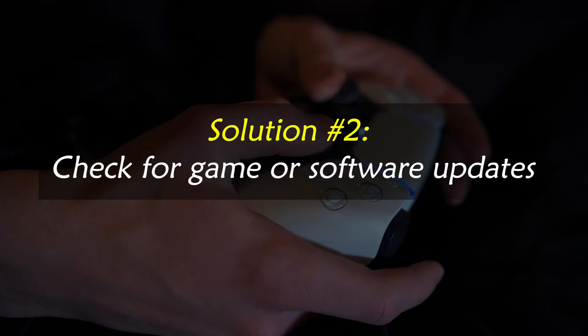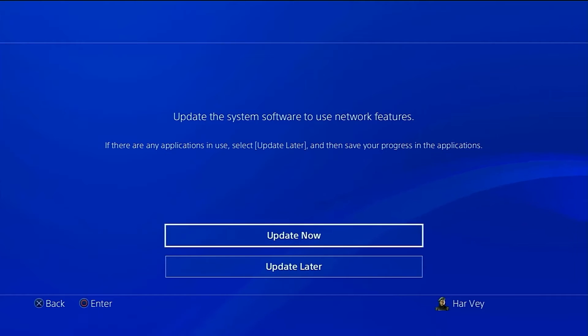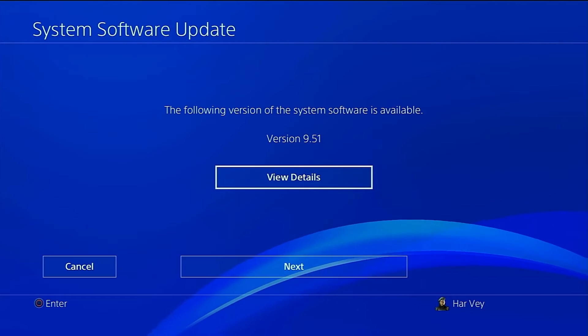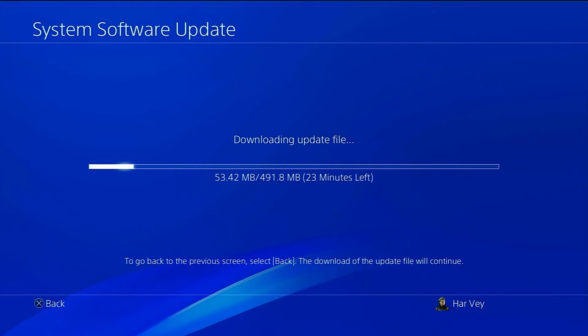Solution number two: check for game or software updates. It is recommended that you always use the most recent versions of your games, apps, and operating system, regardless of whether you play on a PC or console. It's a great method to keep potential issues at bay and solve any known bugs.